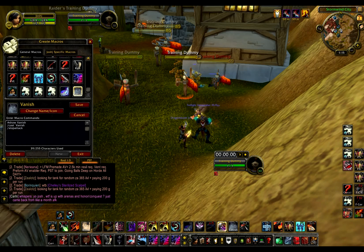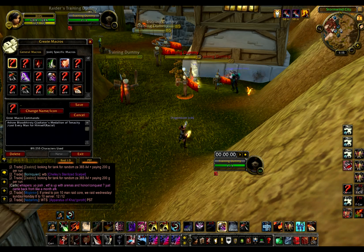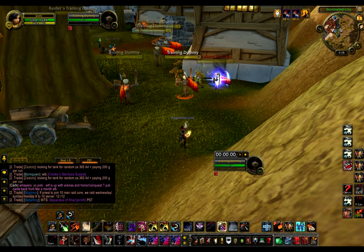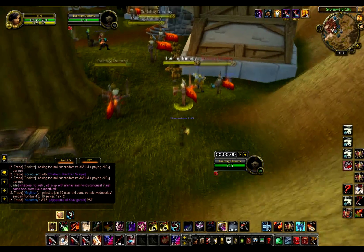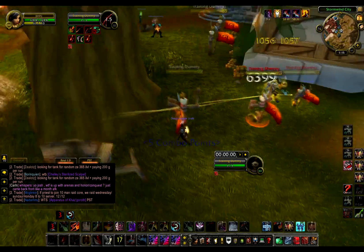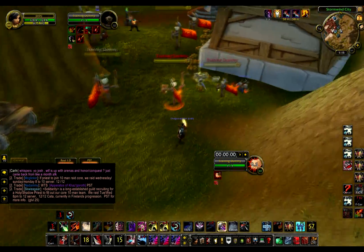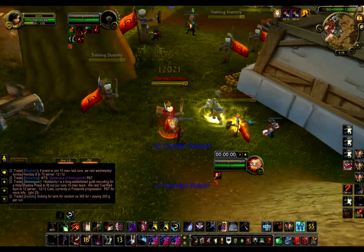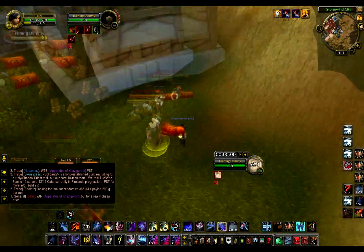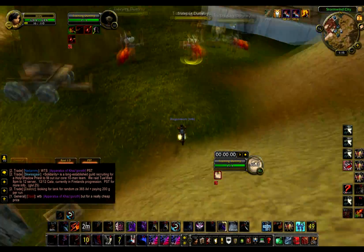And then I have Vanish — it's a slash cast Vanish, slash stop attack. And then this one's pretty big too: Redirect Kidney. Every 20 seconds pretty much the macro will reset itself. So let's say I open on this guy with Garrote, I come over here, Cheap Shot, and then I can do whatever I want out of that — I can Blind out of that, I can Sap out of the Blind. It's retarded monster control.